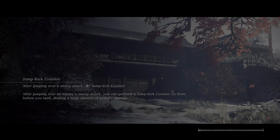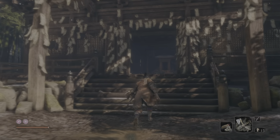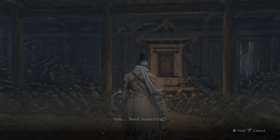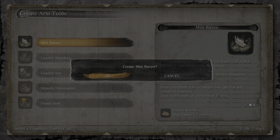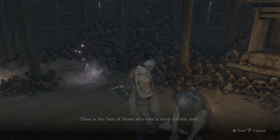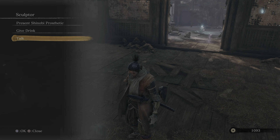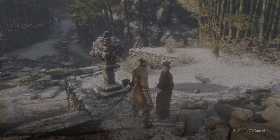Now we're going to travel to the Dilapidated Temple. I haven't put the feather in yet to get it as a prosthetic tool, but it's a pretty cool prosthetic tool. I'm also going to show you guys one dude over here that you can practice on — he helps with learning the Makiri counter, deflections, blocking, and a few different things. Alright, we'll fit this Mistraven feather in. Got that.